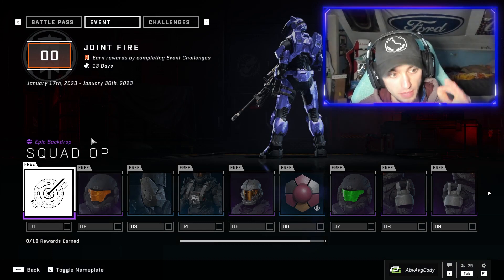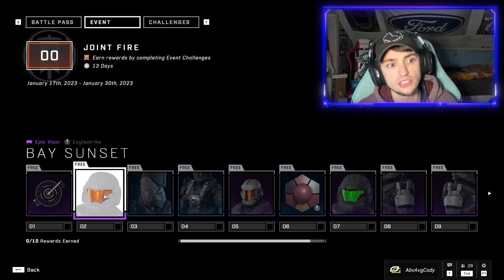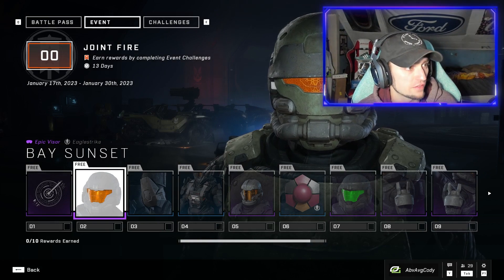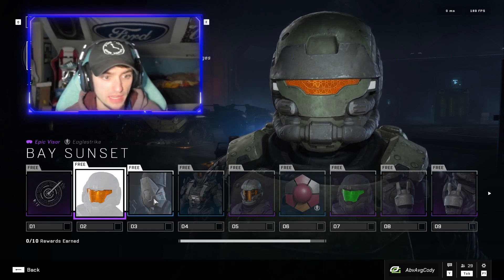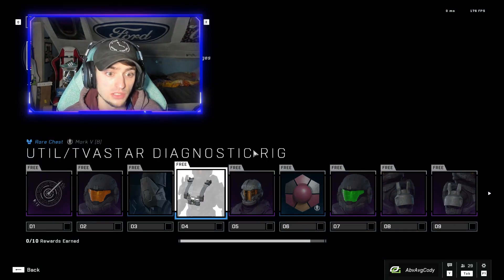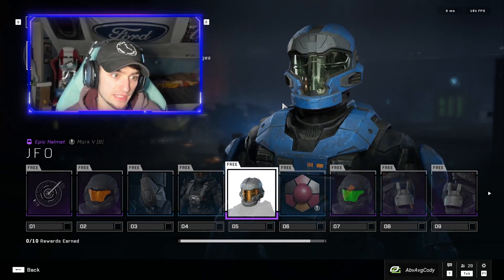Now let's go through the cosmetics one by one. Tier one gives you a Squad Op epic backdrop — pretty mid, I'd give it a one out of ten, basically just a circle. Tier two is an epic visor that's essentially just orange, nothing too special. This is more Halo Reach stuff — yes, it's been over a year and we're still working on Reach content, which is baffling. Tier three gives you some knee pads — not bad, some people are into it.